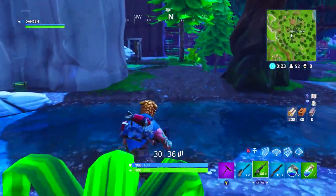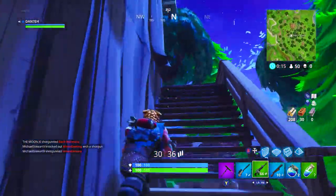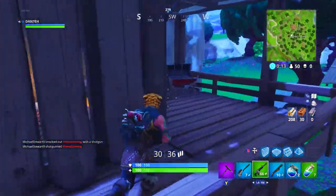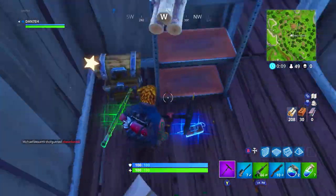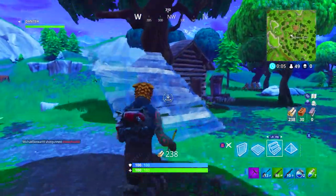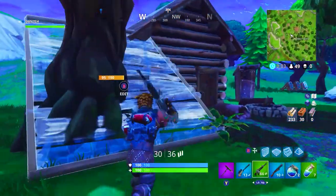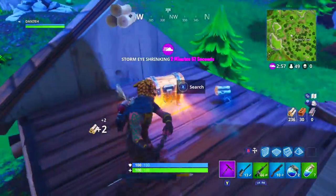Next you want to head back towards the lodge — we're doing a little loop here. This chest spawns up the top here and it's just in this corner. Another chest may also spawn in the very top of this roof here, which it has. We've got pretty lucky this game, there's so many chests.